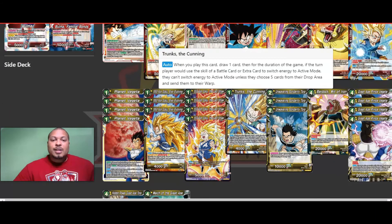We've got Trunks of the Cunning — this is a one-of. Auto: when you play this card, you draw one. Then for the duration of the game, if the turn player would use a skill to switch their energy to active mode — like a Dimension Magic or Senzu Bean — they can't switch energy to active mode unless they choose five cards from their drop and send them to their warp. He stops opponents from abusing energy re-stand cards, especially blue decks. You only need one since it carries through the whole game. And don't forget, he gains Blocker.